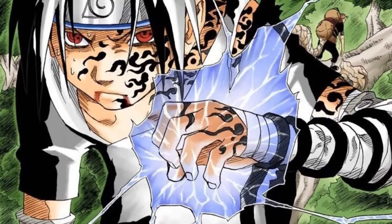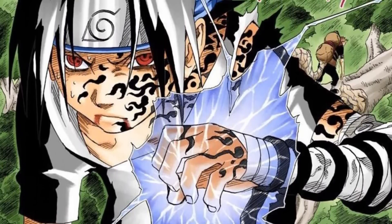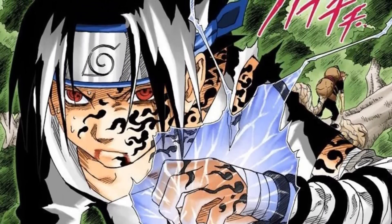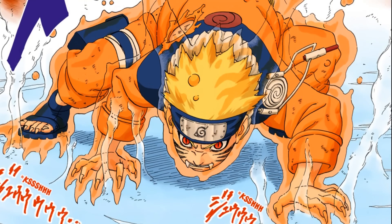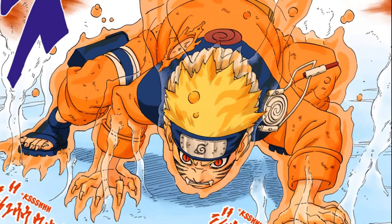Many people misunderstand how buffs or amps work in the Naruto series. An amp is essentially an ability that increases your strength, speed, chakra reserves, and all that. There are several: the curse mark, Sage Mode, the QB chakra, and the list goes on. But people usually have the wrong idea as to how they work mechanically within the series.